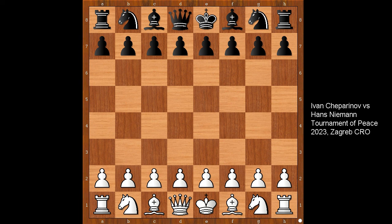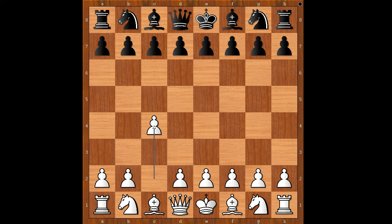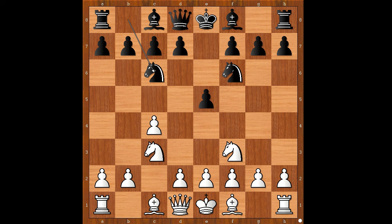Ceparinov had white pieces and he started with c4, the English Opening. Niemann played Nf6, Nc3, e5, Nf3, Nc6, g3, and black to move — Bb4, d5, and Bc5 are the three most played moves by black.